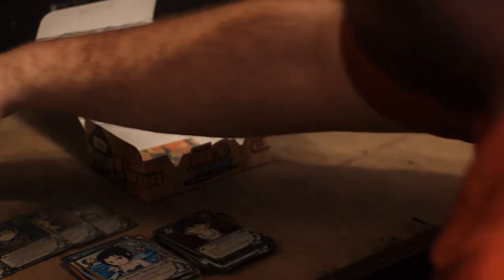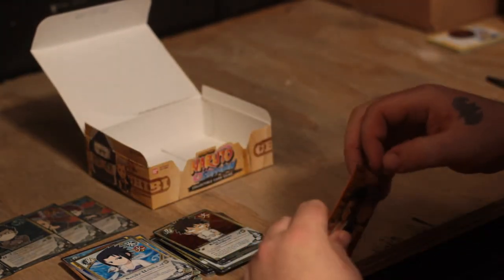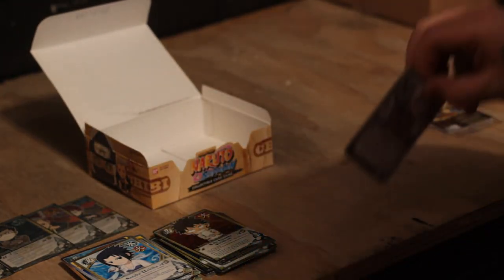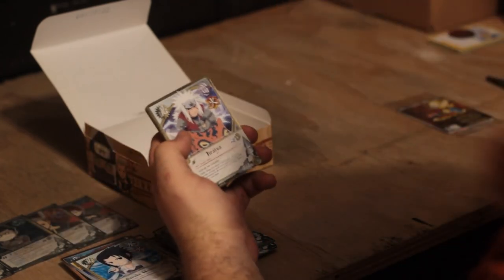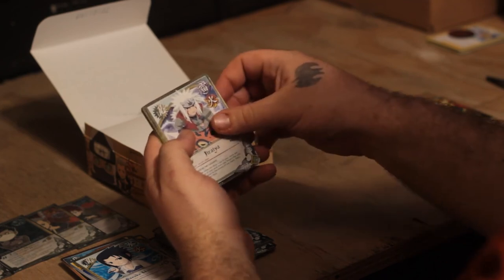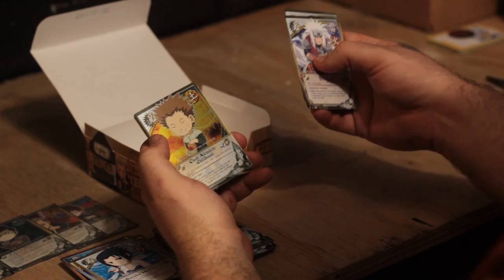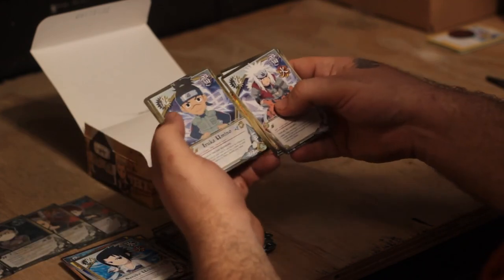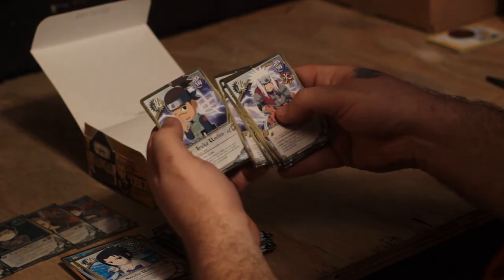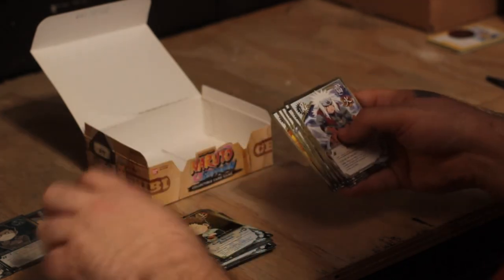Alright, last pack. I wouldn't mind having a holo pack art Naruto. Jiraiya, Hinata, and my foil is Choji — it's okay. Iruka, Naruto, Iruka, Konohamaru, Neji, and Kimimaru.